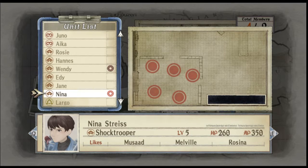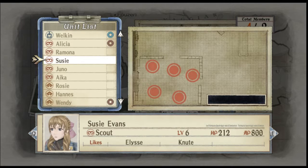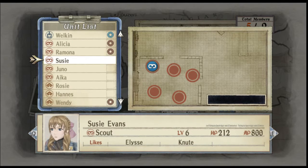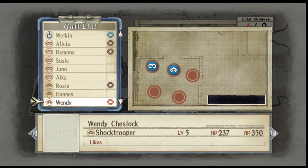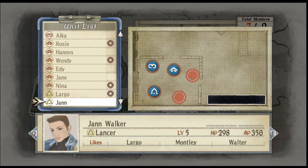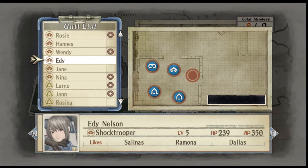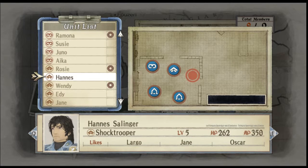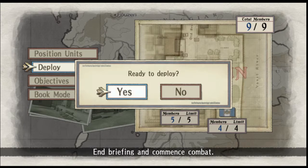Let's staff the other positions. I want to have Ramona do a bit of scouting, and Rosie to do a bit of combat. She likes Lago, so let's have Lago in there. And Lago likes Jan, so let's put Jan in there. And another shock trooper — there we go. That's my nine units. Let's deploy.